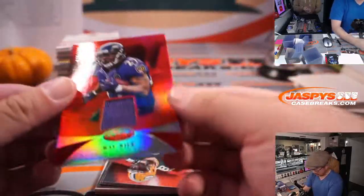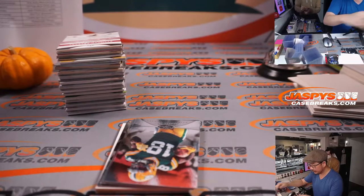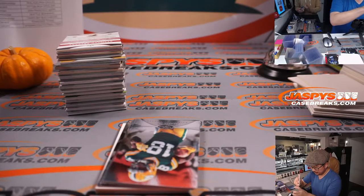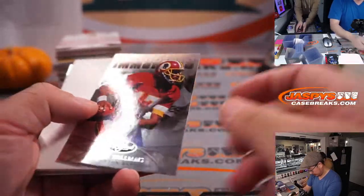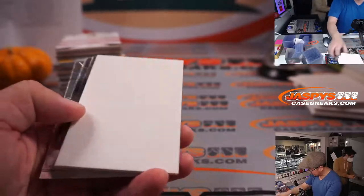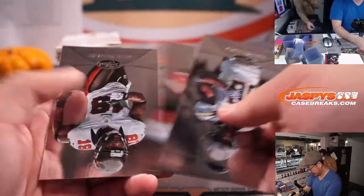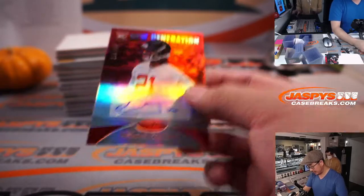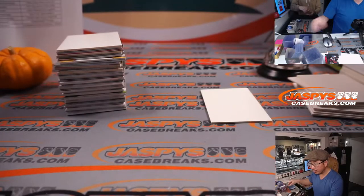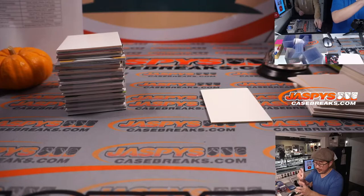There's Ray Rice to 199 Baltimore — Gale. Doug Williams to 999. Desmond Trufant, 214 out of 999, new generation auto — for Jonathan and the Falcons.